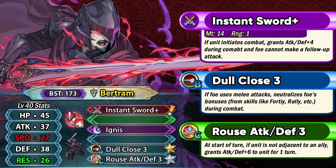He also has Rouse Attack Defense at 4-star, which is definitely good and can be useful for inheritance, since Orson had this skill at 5-stars. So it's at least available at lower rarity. Then he has Dull Close at 5-star. His stat allocation is pretty much what we've seen many times — high attack, high defense, but not much speed or resistance. He does have a super boon in resistance, which could be helpful if at max investment you want to run a distant counter build on him.